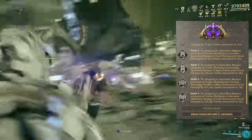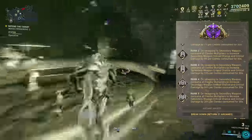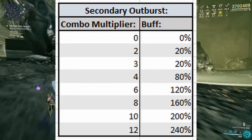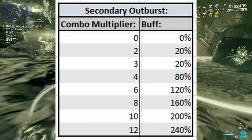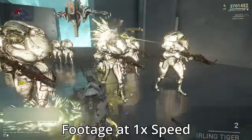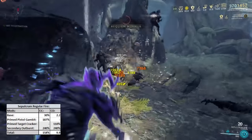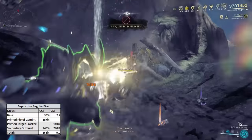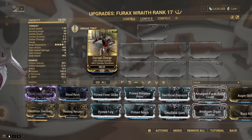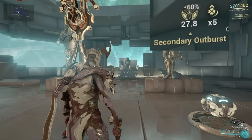Secondary Outburst is an arcane that increases your critical chance and critical damage by consuming the combo multiplier that you get on your melee weapon. This is a decent buff — with the 12x multiplier it gives you 240% critical chance and critical damage. But it takes quite a while to build up your combo counter unless you're using a specialised setup like a Jewel-ic or Incarnon.